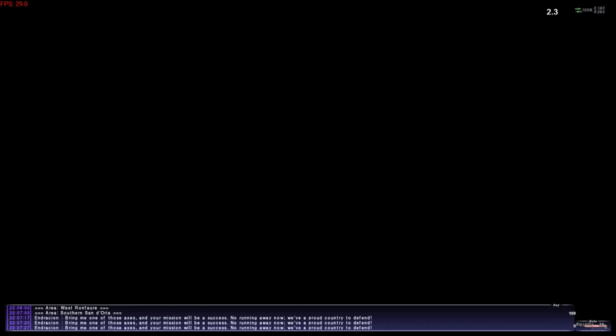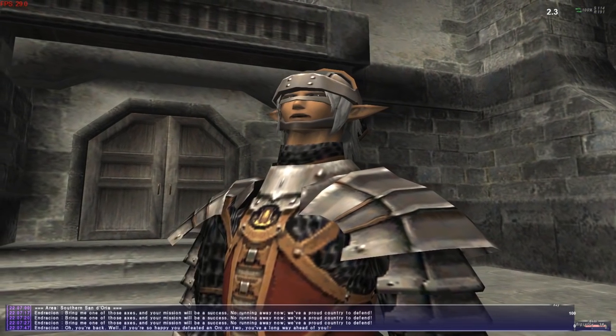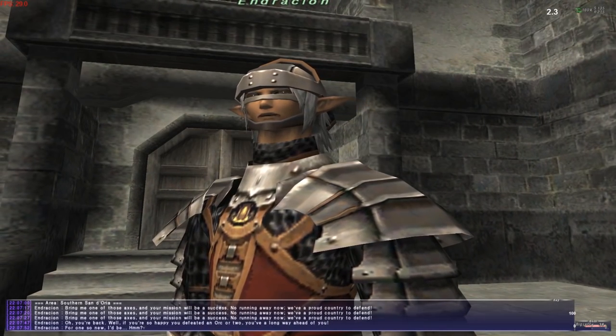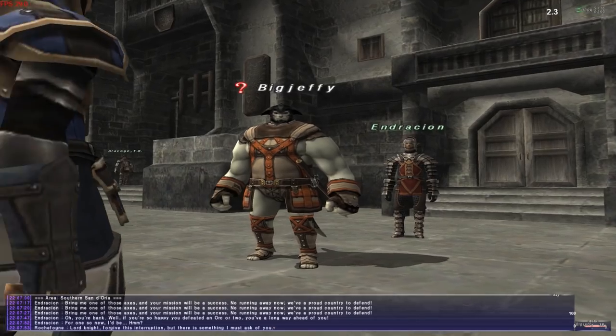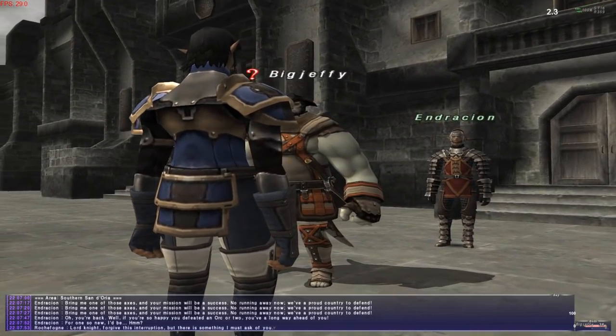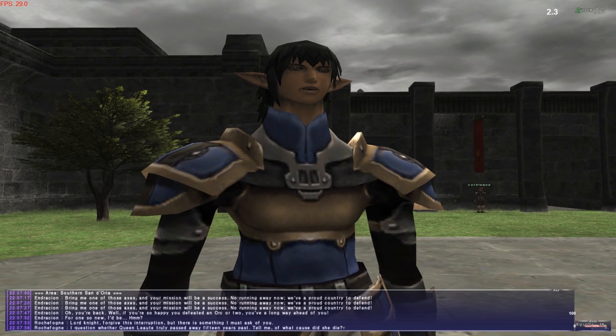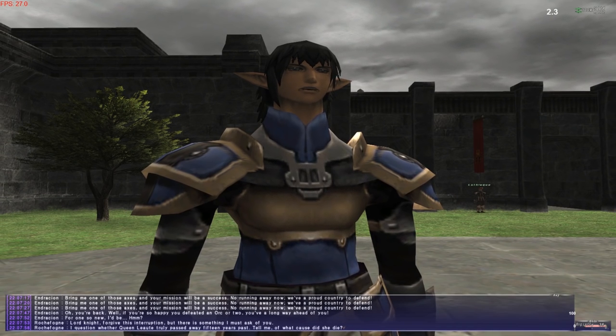You have to select the trade option from the menu and give the NPC the item they want that way. So that's the real basics covered. You don't really have any fighting abilities at this point, apart from your 2-hour ability, which — as the name suggests — is a special move you can use once every 2 hours. Now that's a proper cooldown. None of this 5-minute casual stuff.